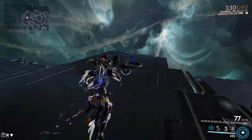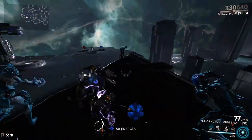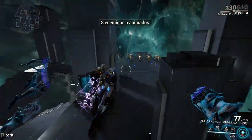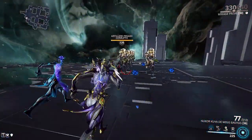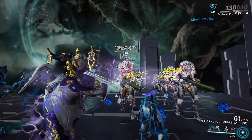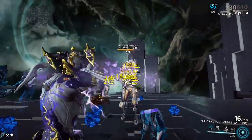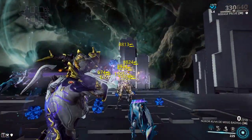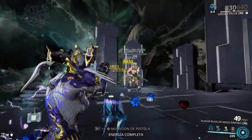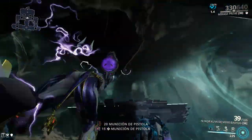Le voy a poner un ejemplo: si llamo un Warframe como Mirage, que aumenta el daño de las armas con su primera habilidad, se podrán ver que mata mucho más rápido, aumenta el daño. Y algo que me gusta de este arma es que tiene bastante área — no hace falta ni que apuntes.